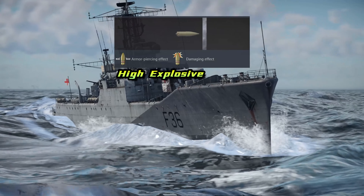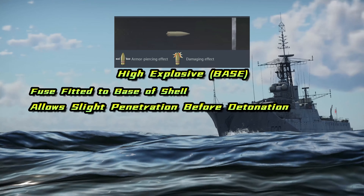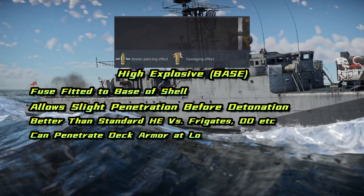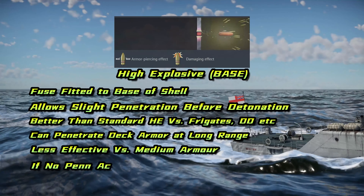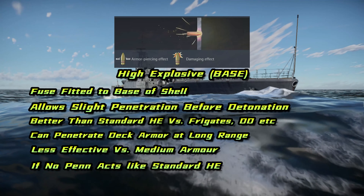High explosive base fuse rounds are a high explosive shell with the fuse mounted at the base of the round. This gives a slight delay before detonation, sometimes allowing the shell to penetrate. It's best used against unprotected ships and destroyers. At extreme range, these shells can penetrate unprotected decks.